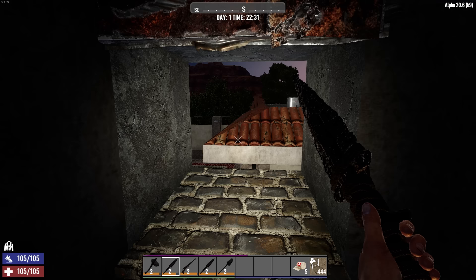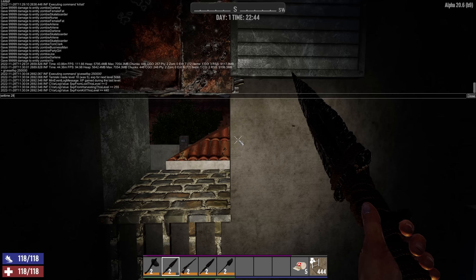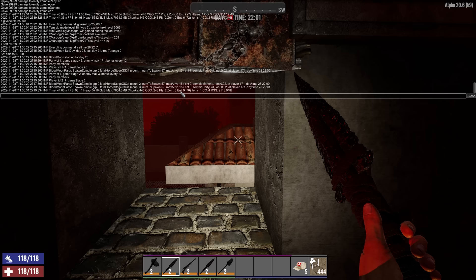I'd put a couple of spikes right here where you're going to be sitting — a total of maybe nine. It's a little bit cheesy but it'll get the job done. Eventually you could knock out this piece, put a blade trap there, knock out one of the blocks and put in a full cube like it is over here with a blade trap on top to take care of the birds quickly. So now I'm going to give myself a bunch of XP, crank up the day, set it to a horde night, and see how this performs against a mid-game horde — day 28, hour 22, minute zero.